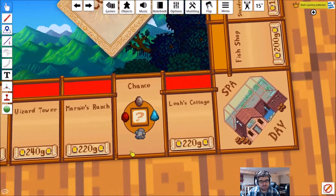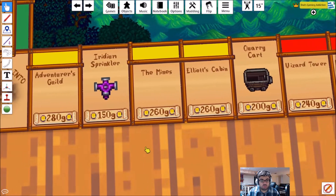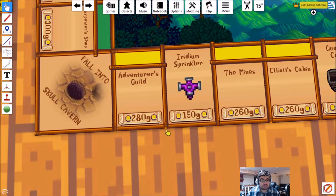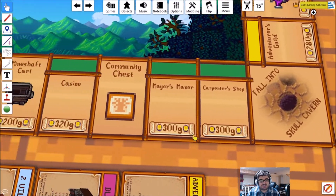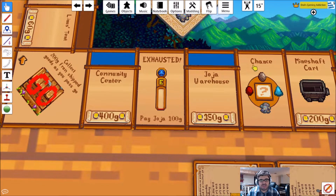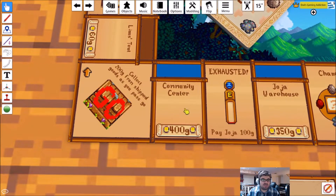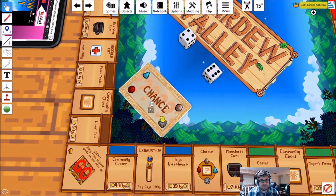Then you've got Spa Day — that's the free parking space. Leah's Cottage, Chance, Marnie's Ranch, Wizard Tower, Quarry Cart, Elliot's Cabin, The Mines, Iridium Sprinkler, Adventurer's Gold. Fall into Skull Cavern — go to jail. Carpenter's Shop, Mayor's Manor, Community Chest, Casino, Mineshaft Cards — seems to be a theme there. Chance, Jojo Warehouse, Exhausted — Paid Jojo 100 gold. And Community Center — I think that's the luxury tax space on the actual board.